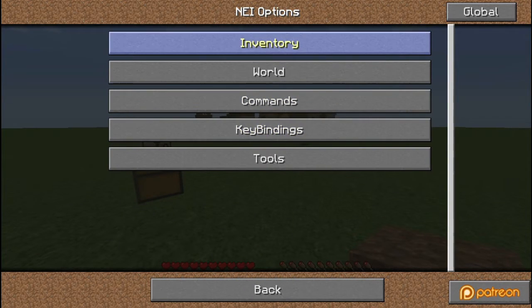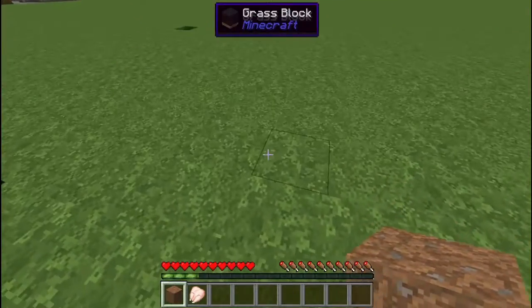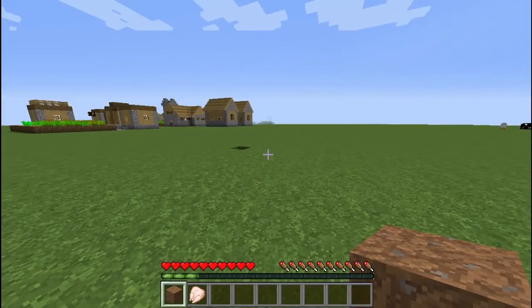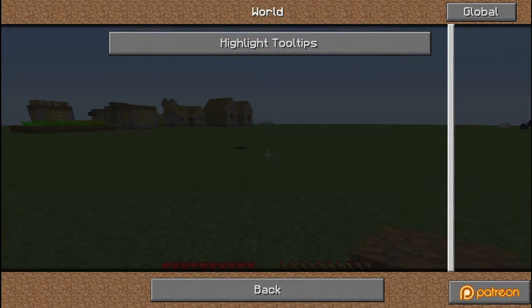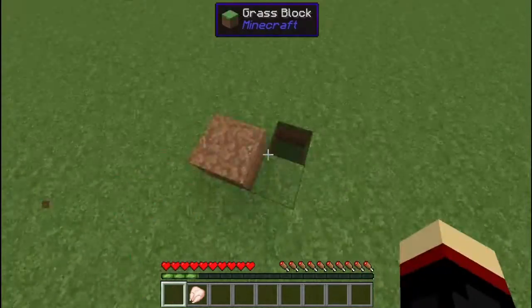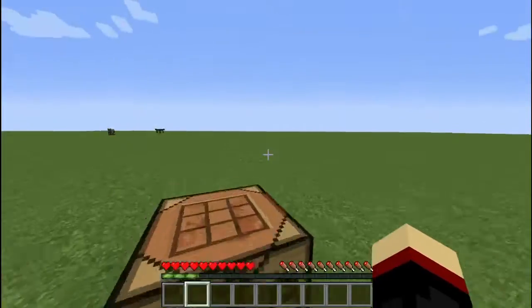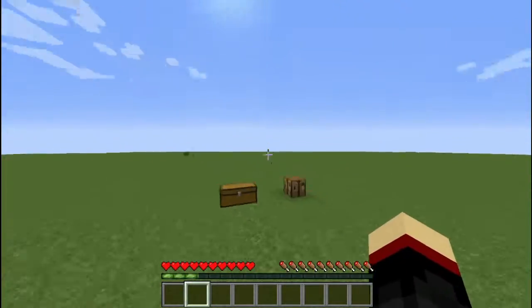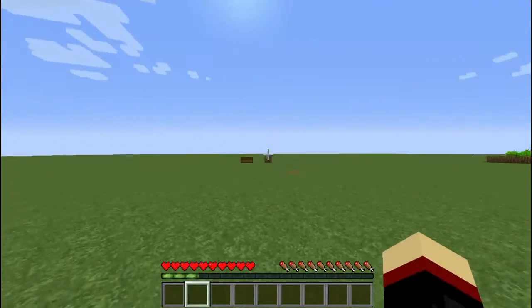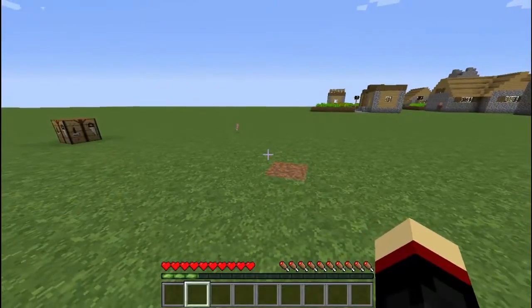That is basically it for this mod spotlight series. If you don't want to get NEI but still want to see the names of blocks — though you won't see the hearts of the animals — go to your world, highlight tooltips, and set it to shown. If you just have NEI installed, you'll just see the one overlay — it won't tell you what mod a block is from, but it will tell you what the block is. Everything is linked in the description if you want to install this for yourself. It's awesome, easy, simple, and not too resource-intensive unless you have a really bad computer. Like and favorite this video if you enjoyed, and feel free to recommend any mod in the comments below for me to spotlight. I'll see you guys in the next one. Bye!